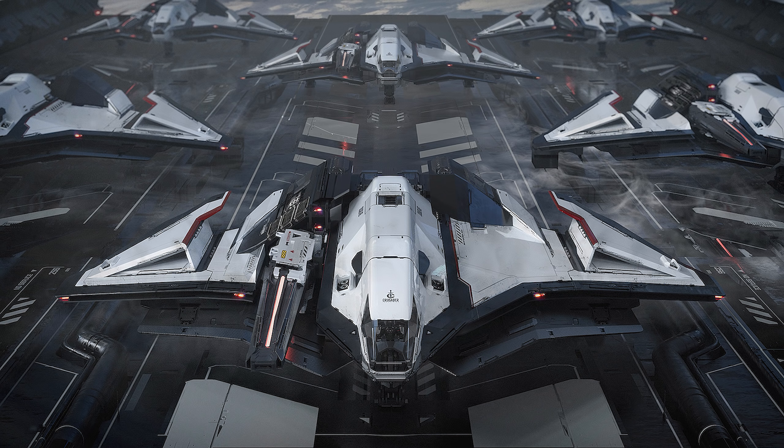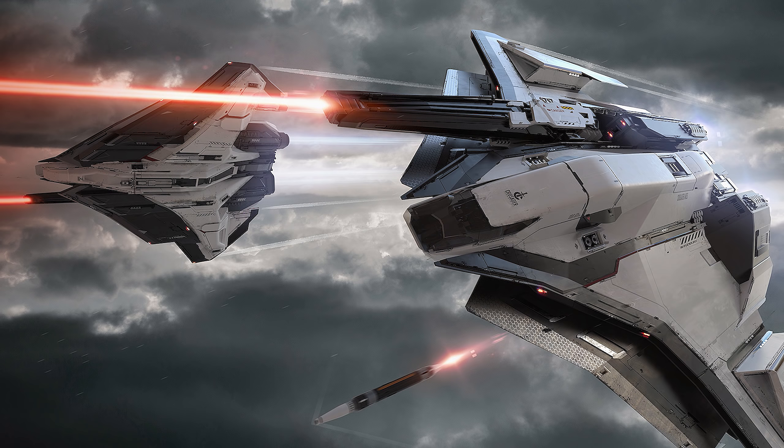The Ares Starfighter is a new Crusader ship that's on concept and is now available for everyone to buy from $195. It's a heavy fighter that comes in two different hulls — and they are proper hull differences, not just loadout differences. They have different component slots, and the weapon is literally part of the hull, so you cannot change that weapon at this stage, and potentially not ever.